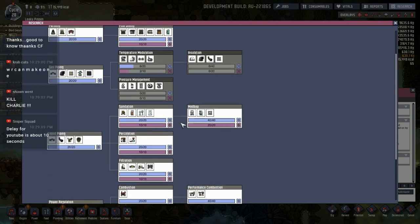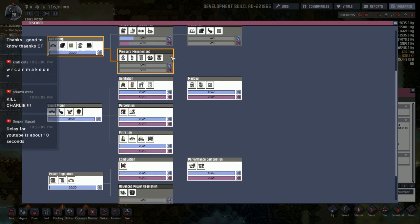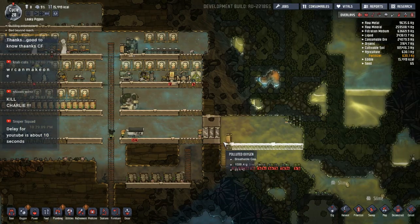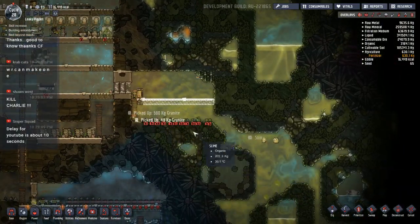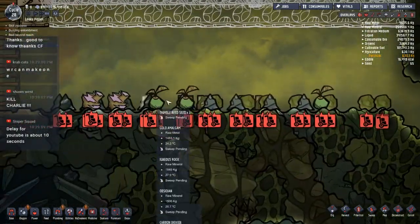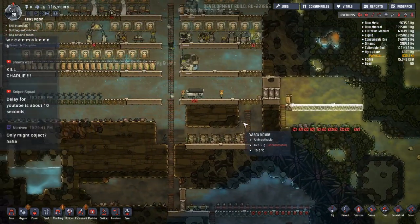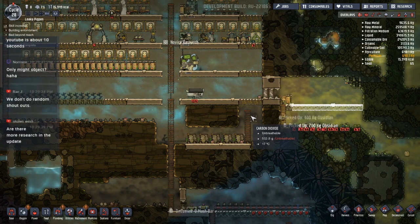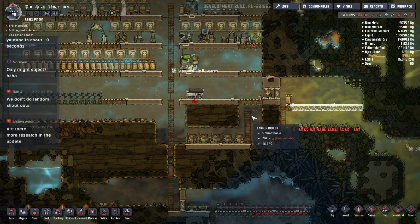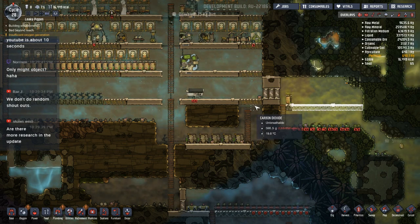I think maybe we'll go with pressure management research — get some of those fancy doors that open and close a little bit quicker. The delay for YouTube is about 10 seconds — that's actually pretty good. I did set it at low latency, hoping that the chat would be closer to when I do stuff. It got really bad for a while — something like 45 seconds was the delay, it was crazy. People were telling me to do stuff and I'd already done it like a long time ago. Now it's at that point where it's a little bit better, now that I'm choosing to use a low latency stream.